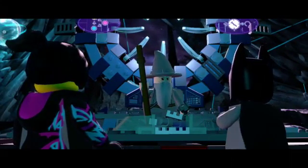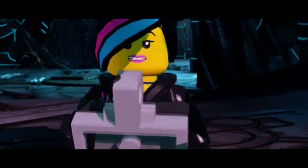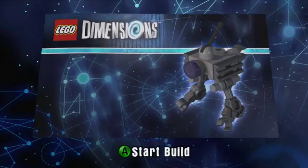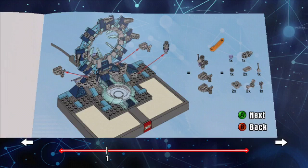Gandalf, did you just break our only way out of here? Well. No, he didn't — it's still working perfectly. Then what are they for? Good question. Gandalf the Grey. Wait a minute — so you have to use them too. I have to take pieces off of the portal and make something. Well, there's a twist we didn't see coming.